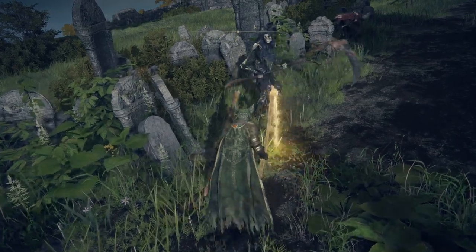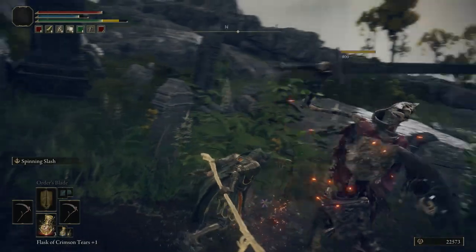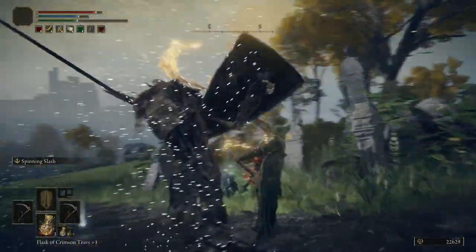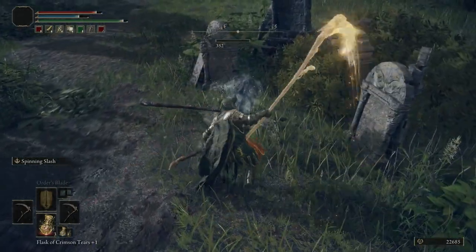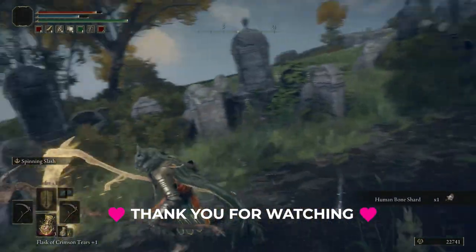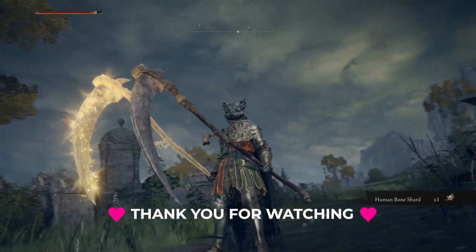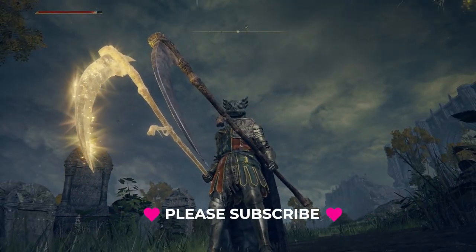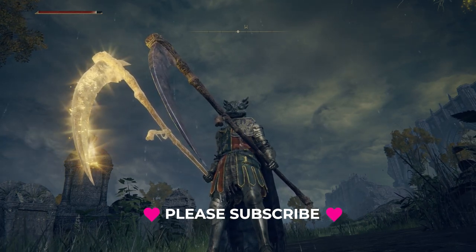He has the reaper, and the guys next to him — what's cool about them is that they have the Sunreaver Shield. So you can farm for both items at the same time. This is a C-class rank weapon. Thank you so much for watching, all the best, please subscribe, bye bye.